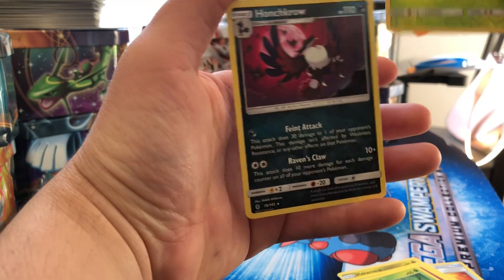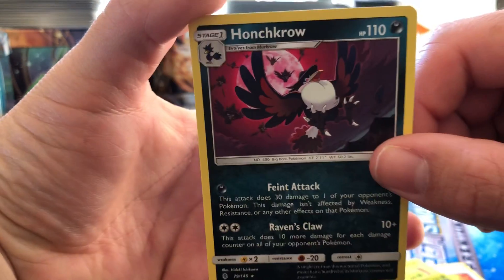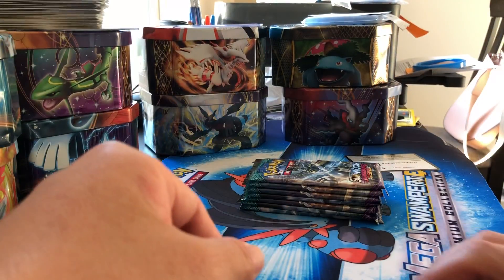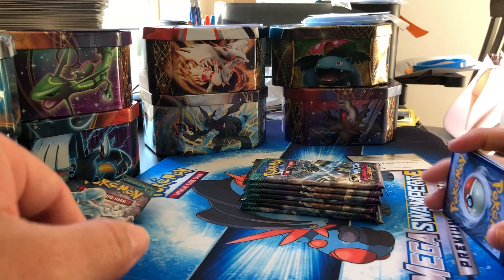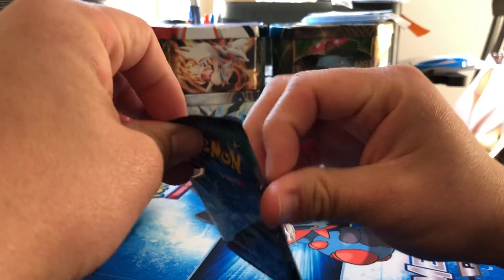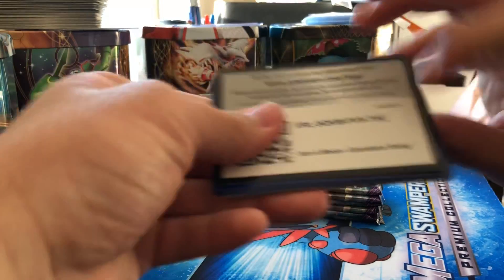Hunchkrow — he just finished summoning all the Murkrows. Alright, next pack, here we go.